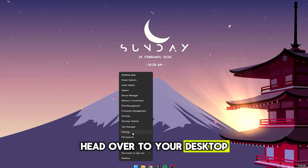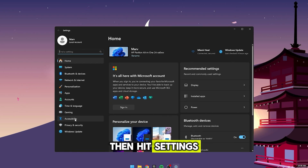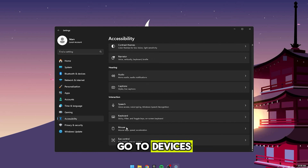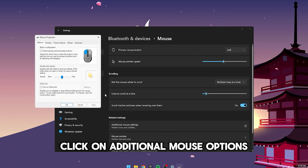First things first, head over to your desktop. Right-click on the Start menu button at the bottom left, then hit Settings. Once you're in there, go to Devices, then select Mouse. Now, up at the top right, click on Additional Mouse Options.